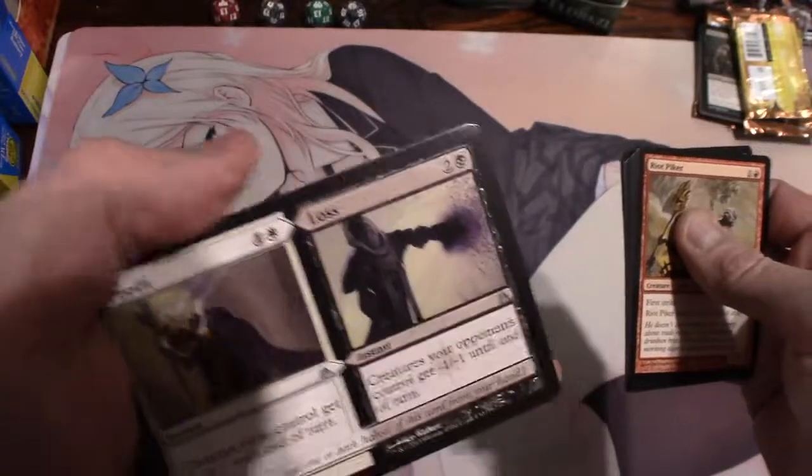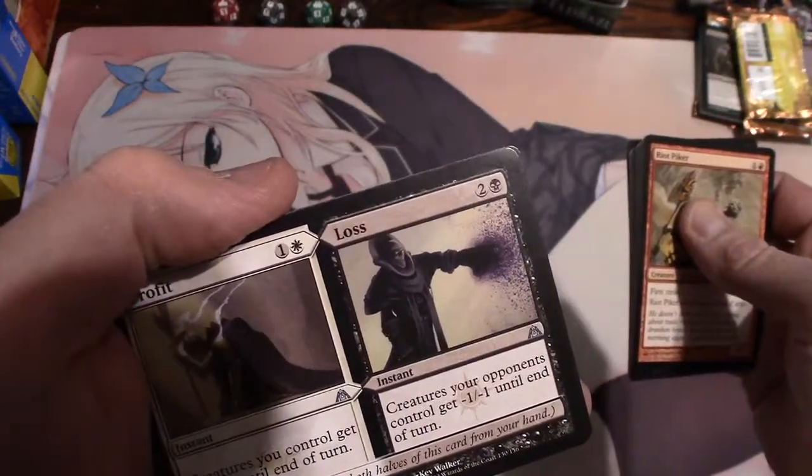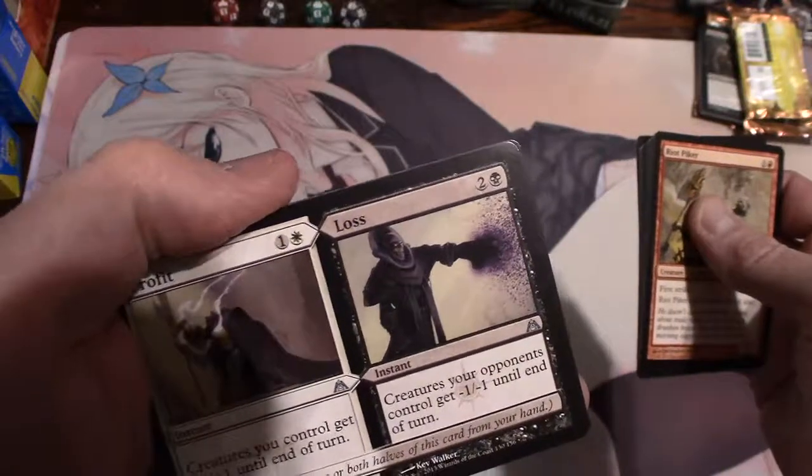Profit and Loss - creatures you control get plus one plus one until end of turn, and creatures your opponent controls get minus one minus one until end of turn.